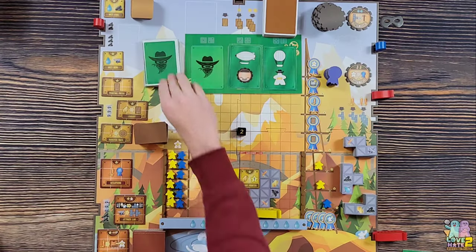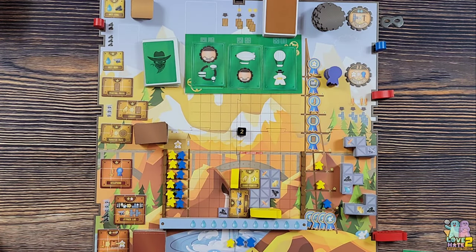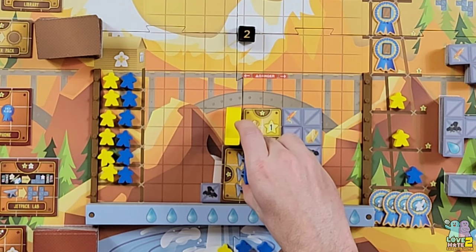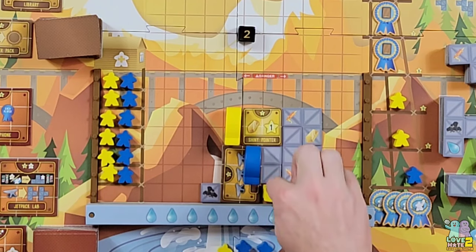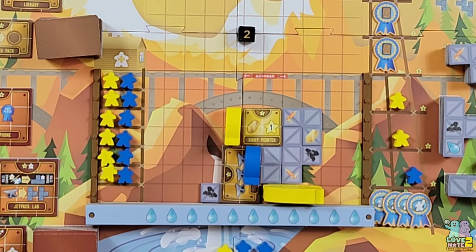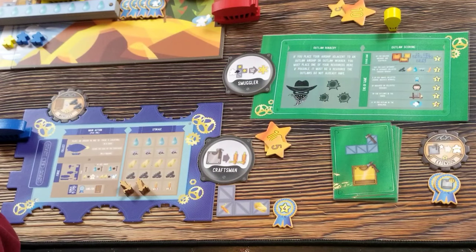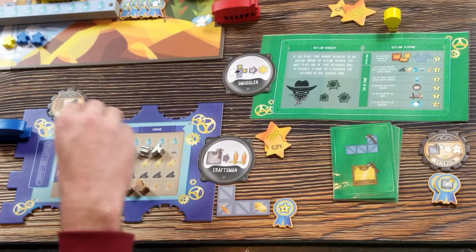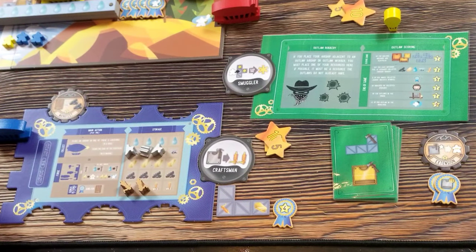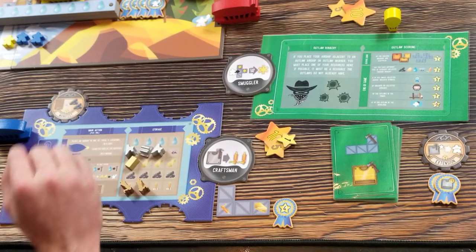New card out, back to me. I go here since I'm not adjacent to either ship and still activate both workshops - getting three iron, a gold, and a victory point.